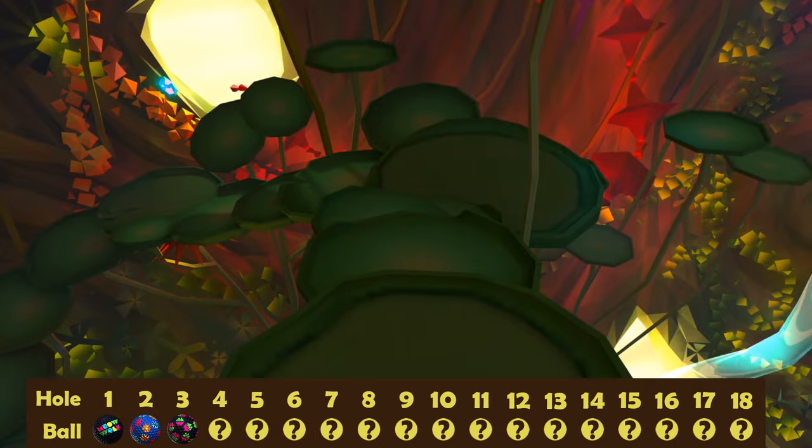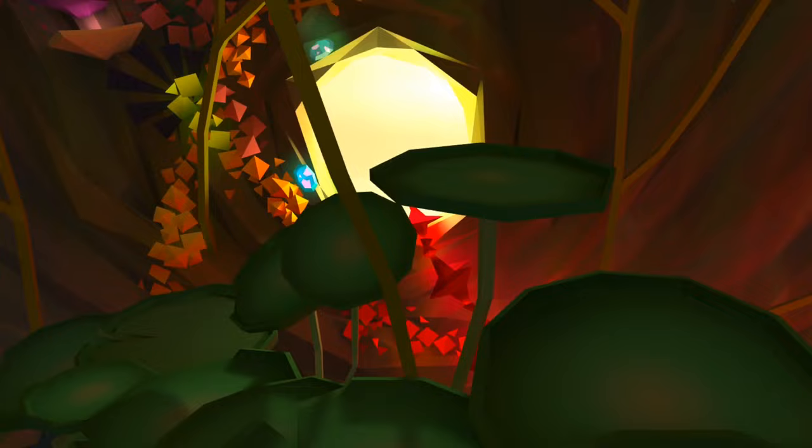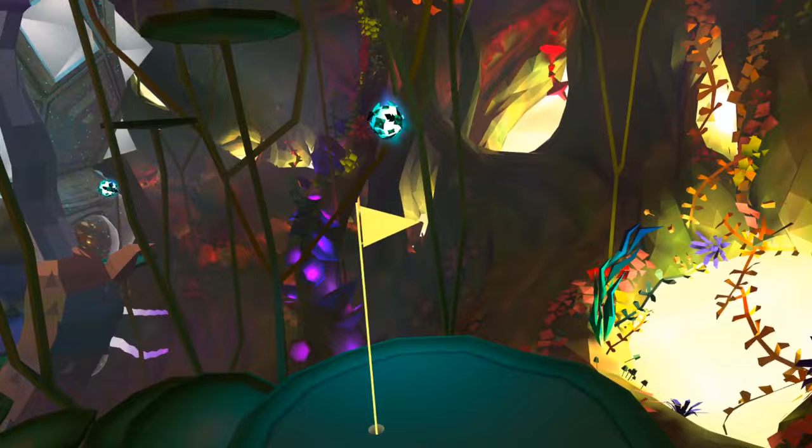Number four is one of the harder ones to spot. We need to start by making our way down these lily pads until we get to the flag level. Once you reach there, at about eye level, maybe just above, underneath that lily pad in the distance is our fourth ball.